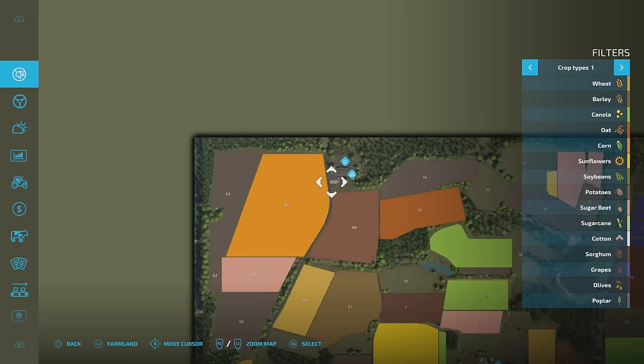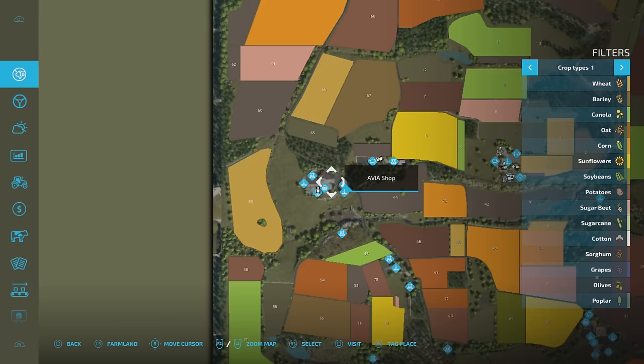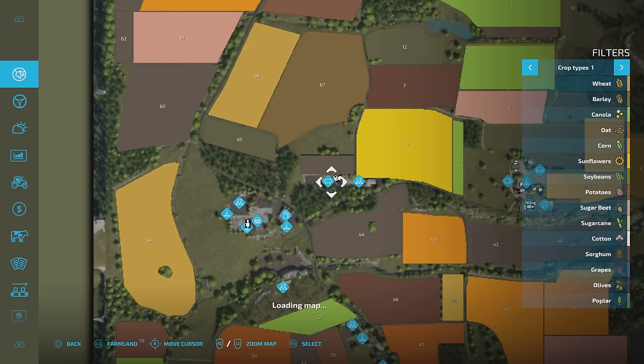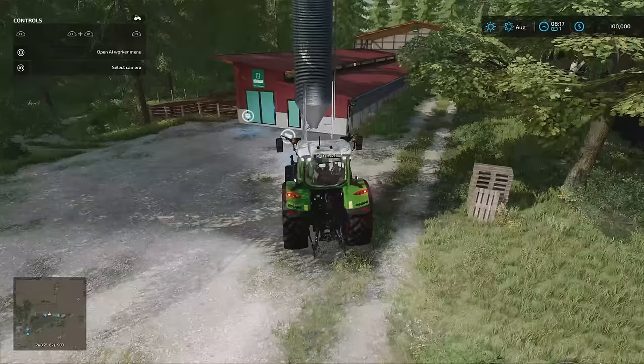We then followed that road all the way down to the gas station and sale points. The vehicle shop, animal dealer, bale sale point, grain mill. We then took this turning up past the carpentry to the pigs. As you see, we do start with that plot and that whole area and that bit of woodland. Then we're going back down and heading this way.